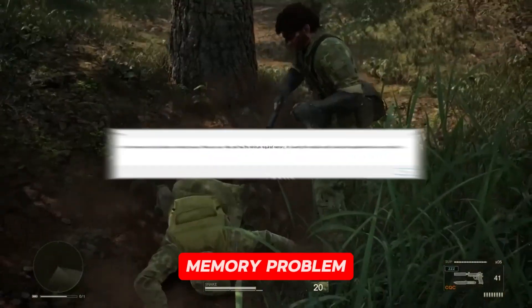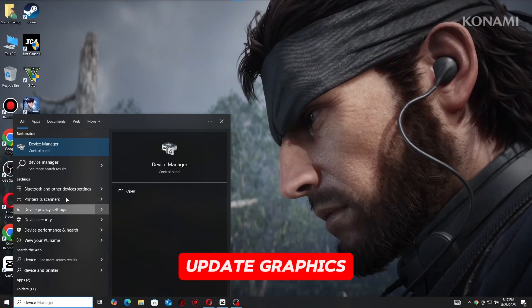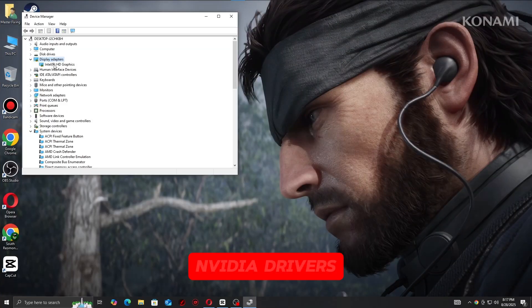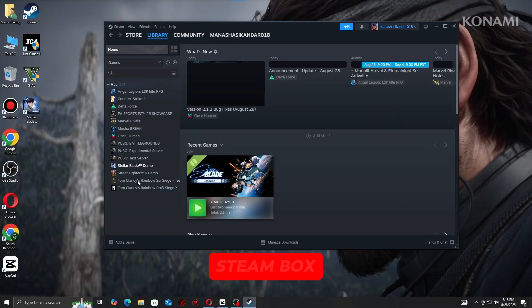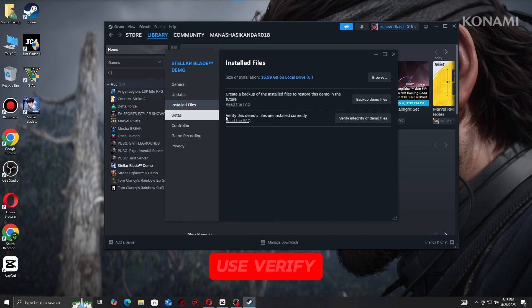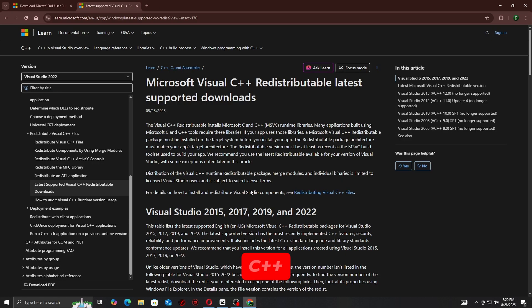Update graphics drivers — download the latest NVIDIA or AMD drivers, clean install recommended. Verify game files: if on Steam, use the verify or repair option. Update DirectX and Visual C++ — install the latest DirectX runtime and Visual C++ redistributable.